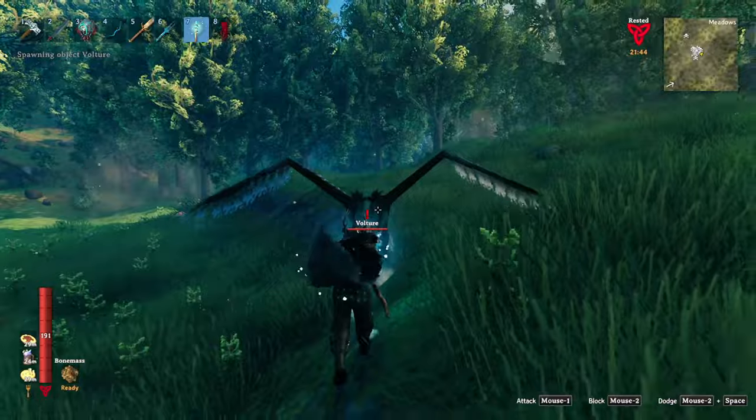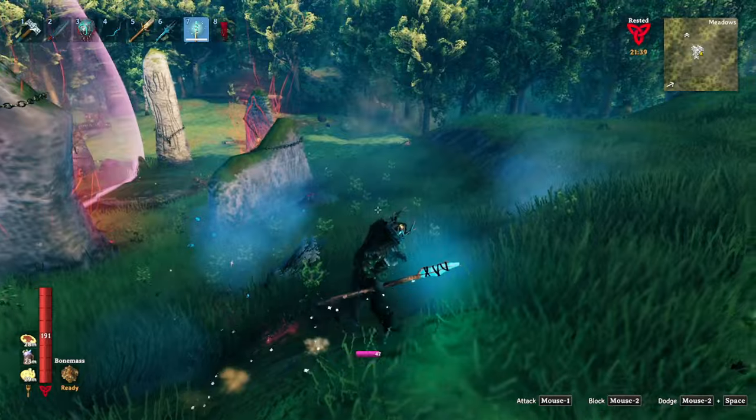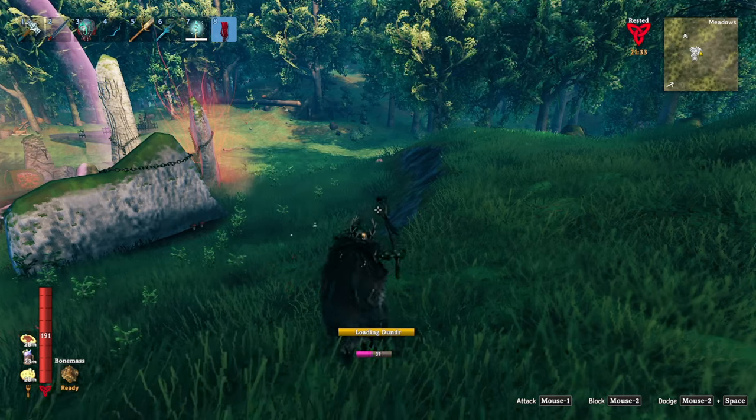Magic weapons are a little bit more subjective, but the Frost Staff is pretty good early on, and the Magic Shotgun can be used for some Viking trap shooting. Also, summoning in a few skeletons with bows on your boat can help when first entering the Ashlands, especially if you're solo.